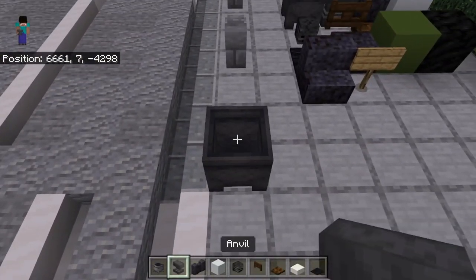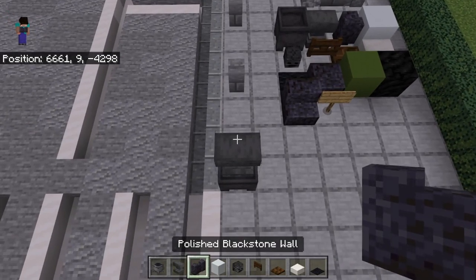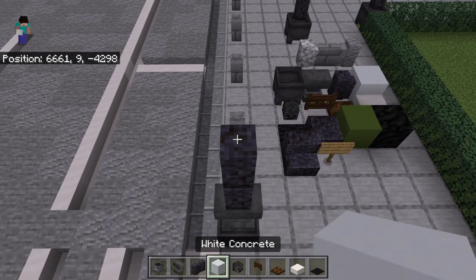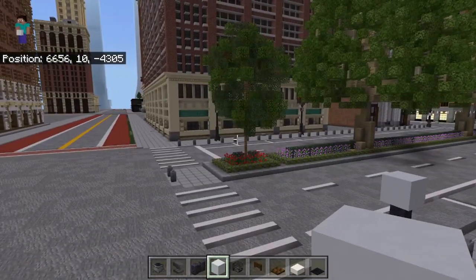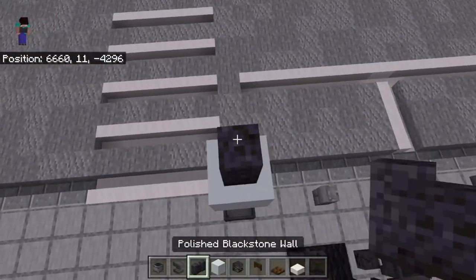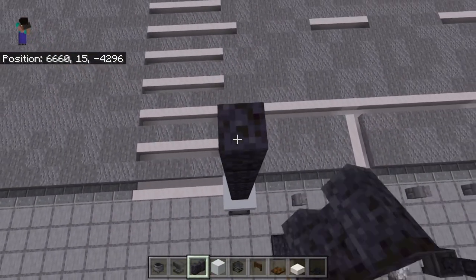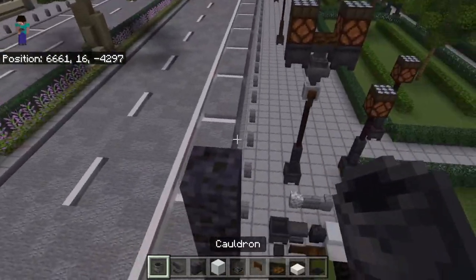First, put your cauldron and your anvil down like this. Then you're going to stack up one or two blocks — it's up to you. I usually do two blocks since my city scale is a little bit larger than one-to-one. Then stack up one, two, three, four, five, six like that.